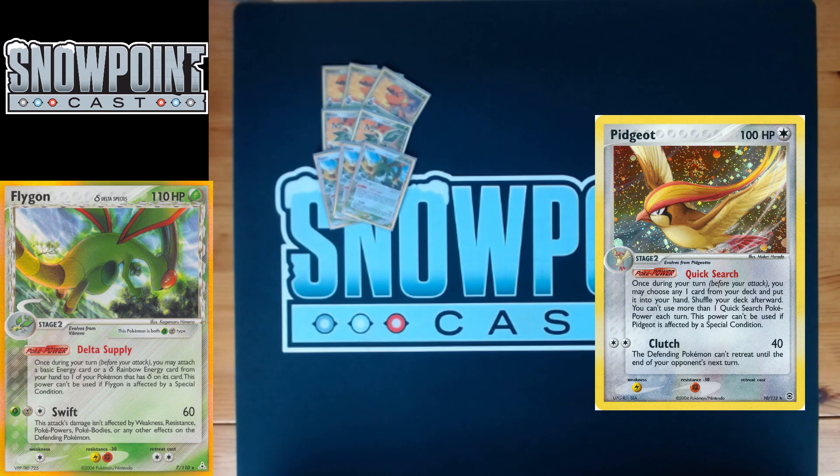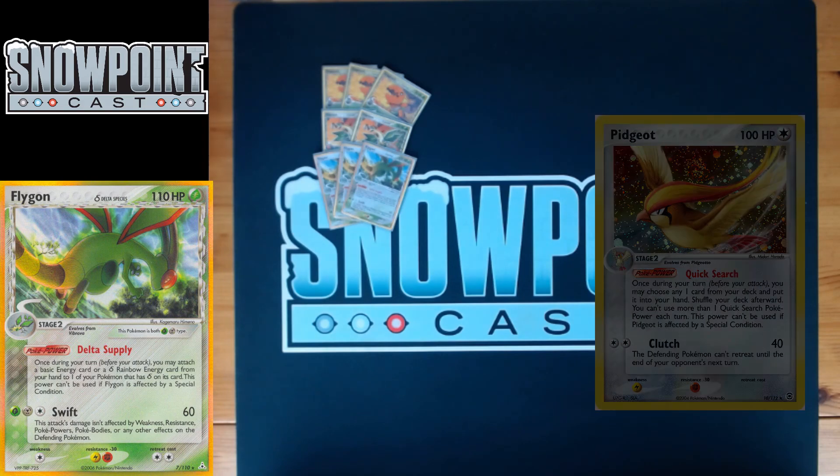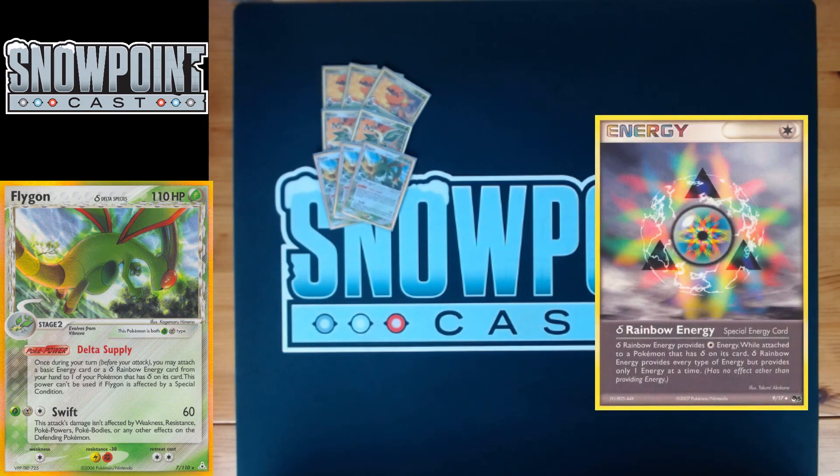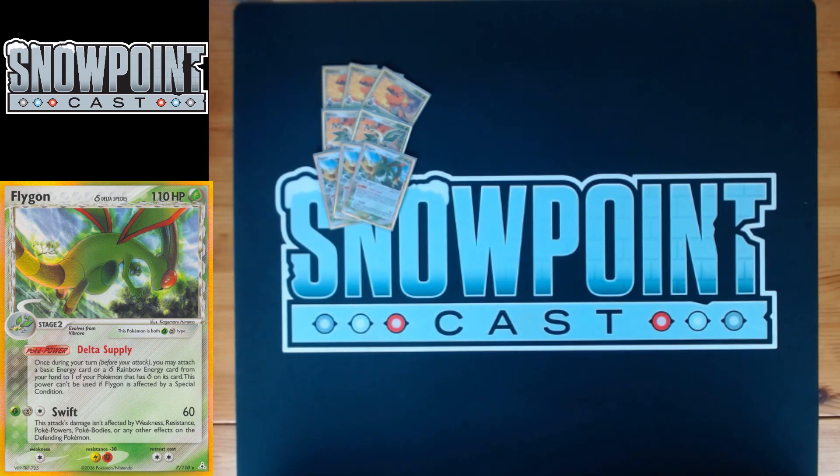Flygon has two retreat, keeps those double resistances, and is weak to colorless — Pidgeot is a really solid support Pokémon that can hit it. The Poké Power Delta Supply is really really good: once during your turn, before you attack, you may attach a basic energy card or a Delta Rainbow Energy card from your hand to one of your Pokémon that has delta on its card. It's essentially a double attach from hand if you only have delta species in play, and accelerating Delta Rainbow Energy off this is incredibly powerful.